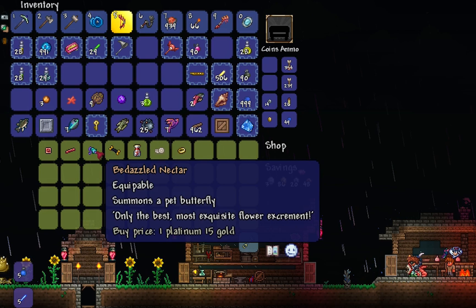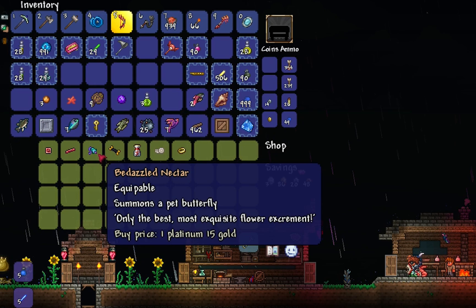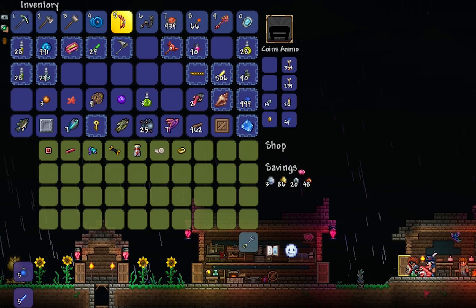So these two new pets are the Fennec Fox and the Pet Butterfly. You can purchase each of these pets for a platinum and 15 gold each from the Travelling Merchant. The Butterfly is summoned with the Bedazzled Nectar and the Fennec Fox is summoned with the Exotic Chew Toy.